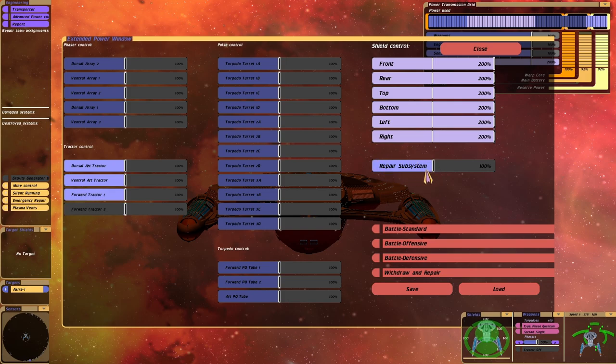Now one option that I always put on in almost any battle I do is the repair subsystem — that's how fast systems will repair when they're damaged. The default setting is 100%, but you can actually put it to 200%, so your ship systems will repair twice as quick.